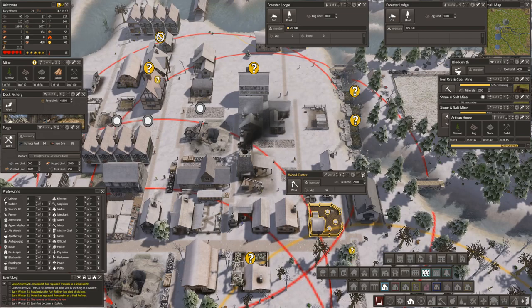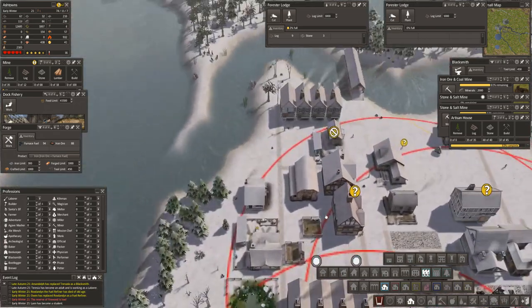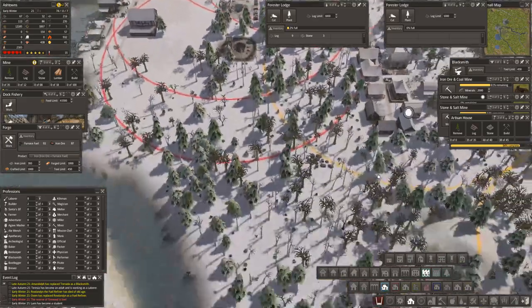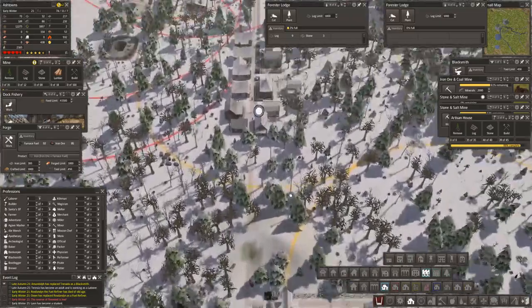You guys are making firewood - let's put another person in. It's the logs that are low, we know that. How are we doing on foresters? We've got eight foresters, but you're a long way away.